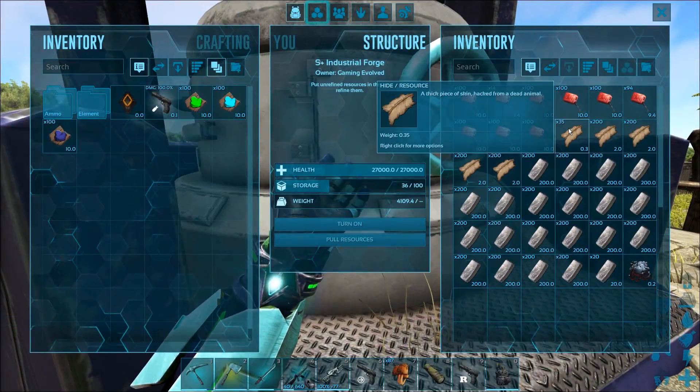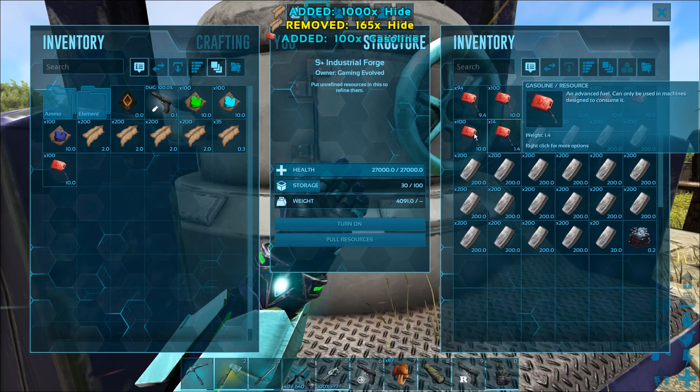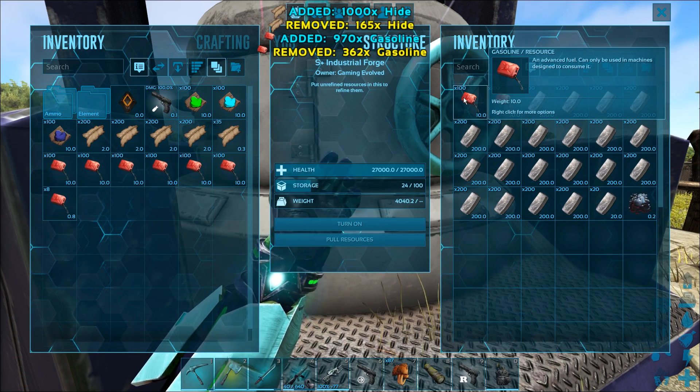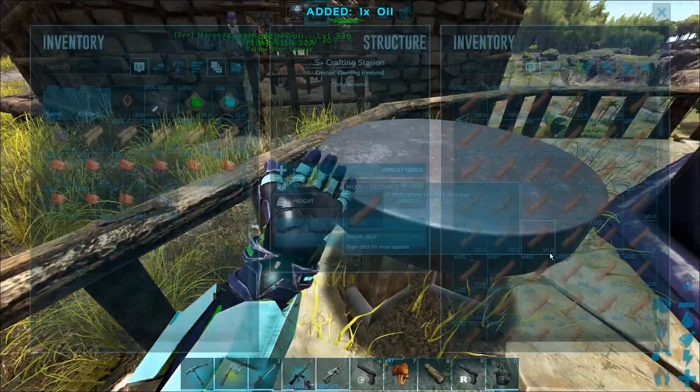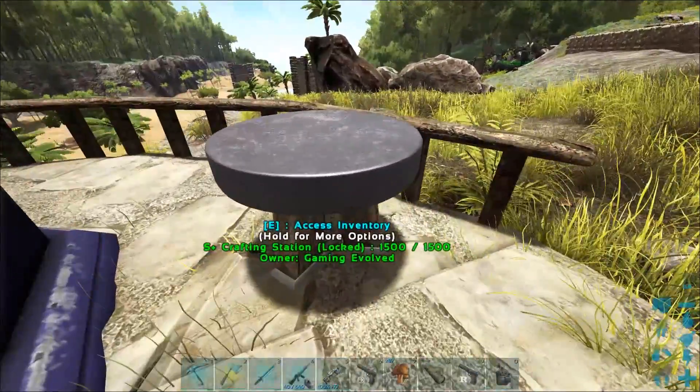How much do we have in here? Let me grab out all this crap and I'll take out all this too. I want to transfer all this metal over into my replicator. Oh, we got wood in there. What do we got in here?